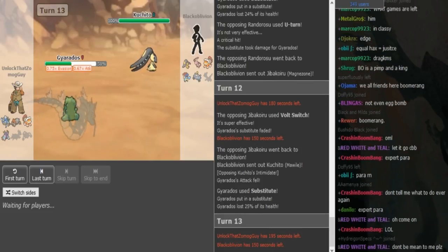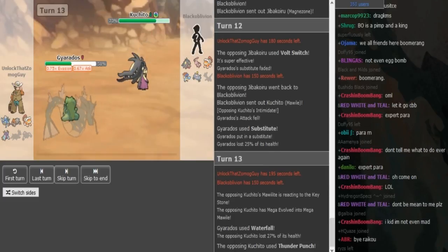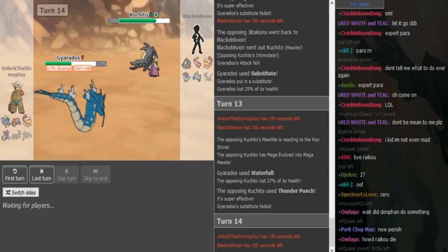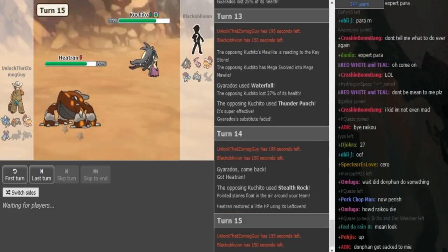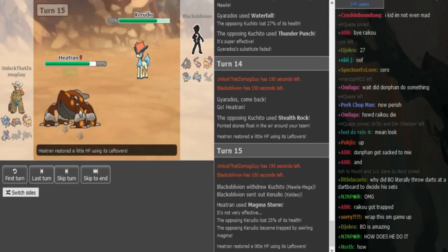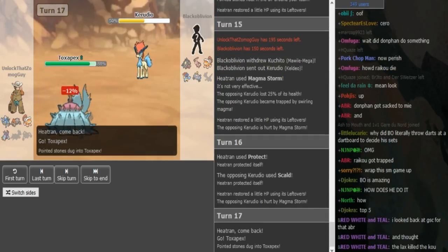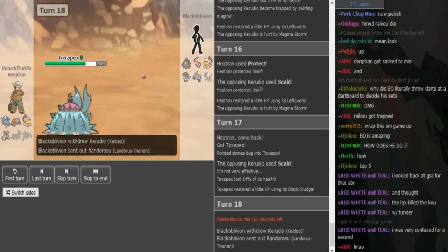I assume this Mawile has Knock Off or T-Punch, which is gonna be able to break the Sub. Gyarados, unless it has Earthquake, is not gonna do much damage to Mawile — and that does absolutely nothing, no flinch either. So Zomok is forced out here into his Heatran or Landris. Black Oblivion can predict that and go for Rocks if he has that, or double out into something that covers Heatran or Landris — which would have been a double into Kaleo. But since he had Rocks, that's a completely fine play. Now since there's no more hazards on BO's side, Kaleo pretty much won't take that much damage from MagnaStorm. Kaleo is just gonna Scald here and Zomok has Protect, which is a cool tech — gets some extra chip damage on Kaleo with the secondary effect from MagnaStorm, plus some Leftovers back. Kaleo cannot switch out because it's trapped in from MagnaStorm.